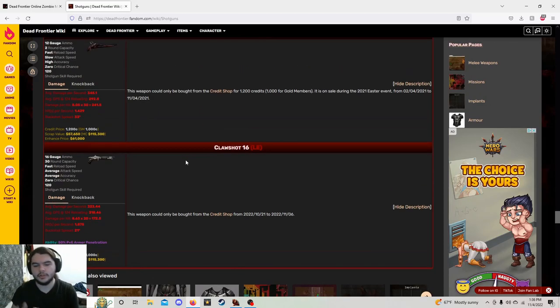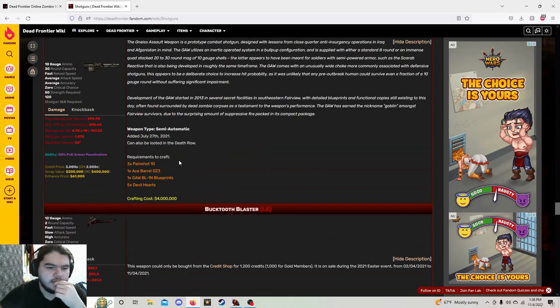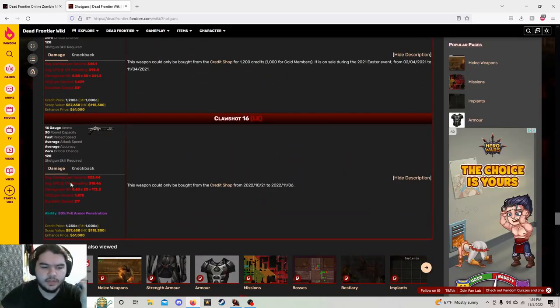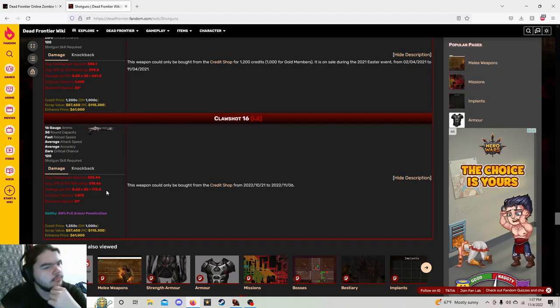So the Claw Shot 16 — I also wanted to wait to do the showcase for this gun until we have more information about how much damage it does, what the fire rate is. Obviously it's a shotgun so the critical is zero and all that stuff, but I wanted to make sure I knew all of this before I made a video. The shotgun does 8.63 damage times 20 pellets — so either 20 pellets at 8.63 damage, or 8.63 pellets at a damage of 20, which would be kind of weird.